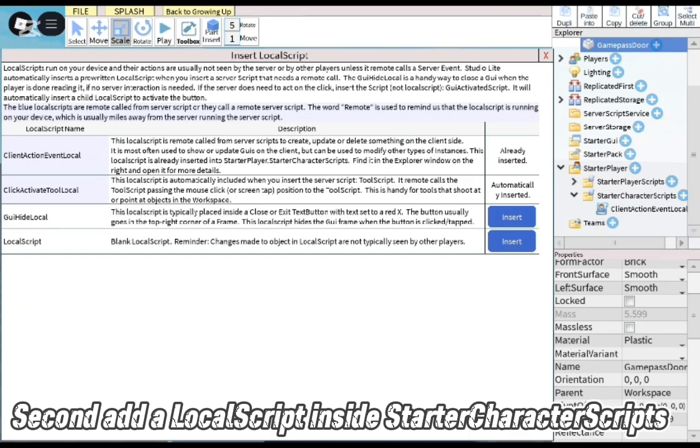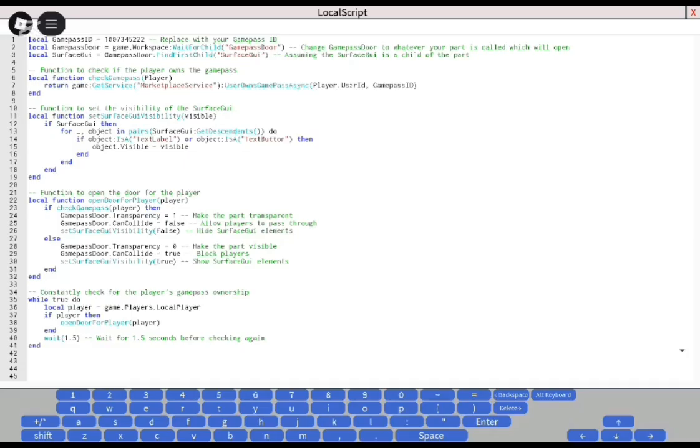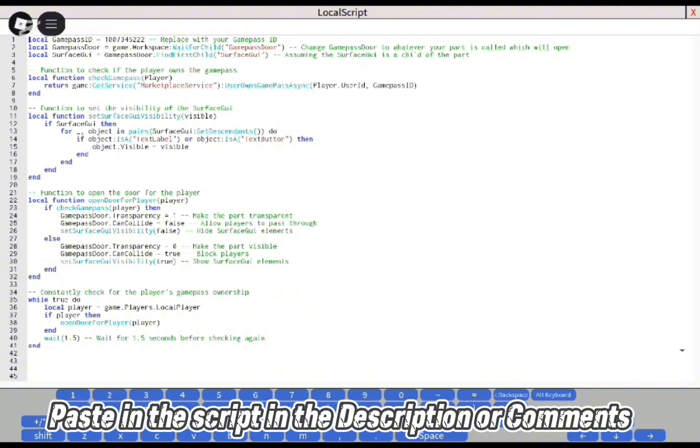Second, add a local script inside Starter Character Scripts, then paste in the script from the description or comments.